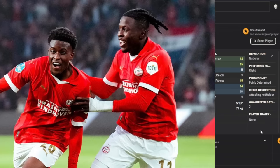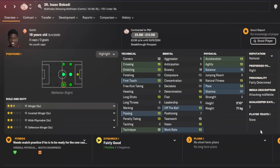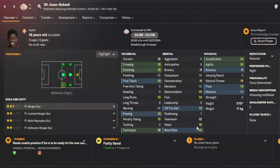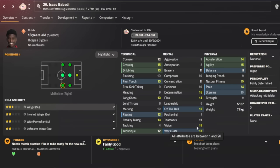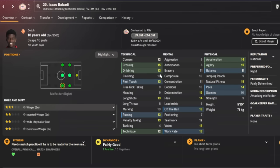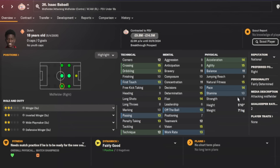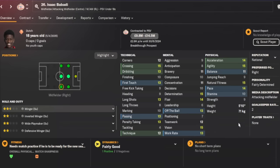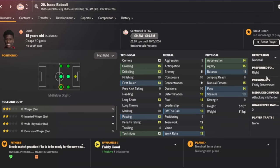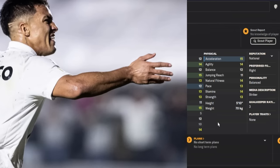Our left winger is Isaac Babadi — 18 years old, Dutch, plays for PSV — costing a maximum of 14.5 million, cutting it close to that 15 million mark. He has crossing at 15 and vision at 15, so he can both spot and deliver to players in the box. His dribbling and first touch could improve for a winger at his age, but he's fast, has agility, and the flair is there. He's a right-footed player who cuts inside.